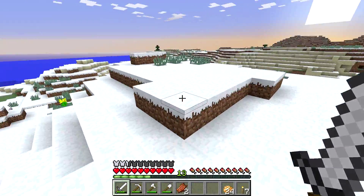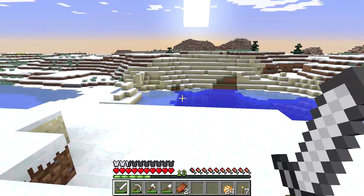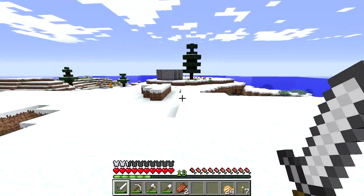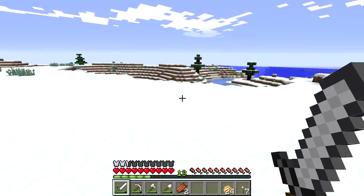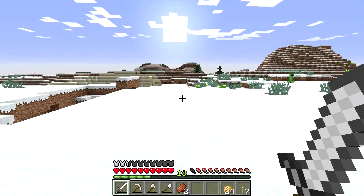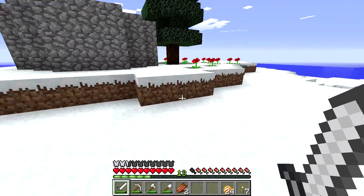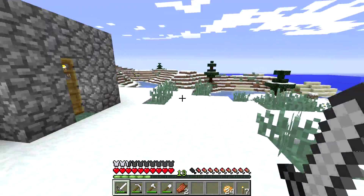What I am a little concerned about is I'm seeing a very distinct lack of trees — not seeing a whole lot of trees around here. I believe this is an ice plains biome, so we will have to look around a little bit and hopefully find some trees elsewhere. Maybe there's a forest nearby over those hills or something — I haven't really explored the area a whole lot.